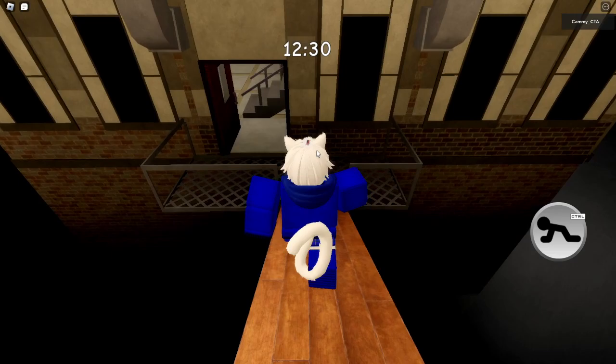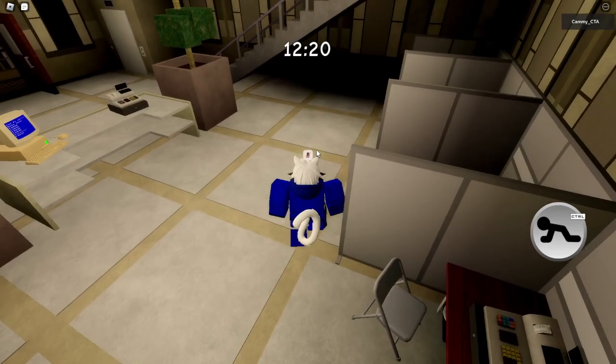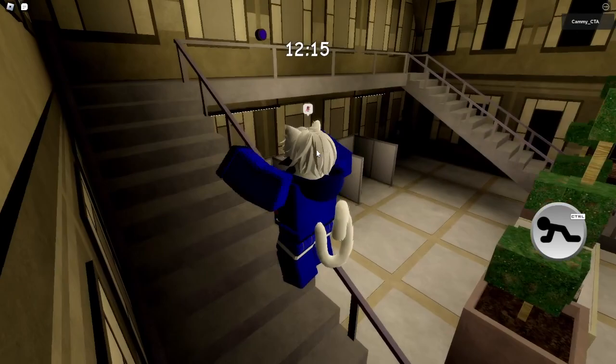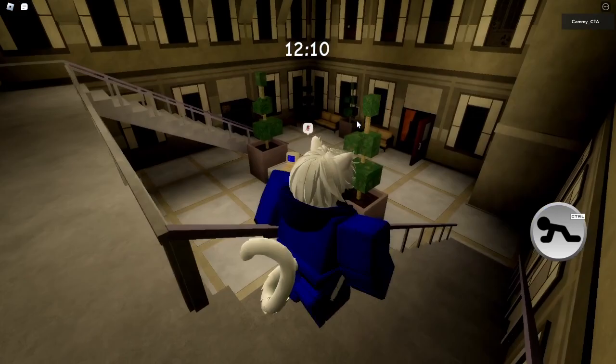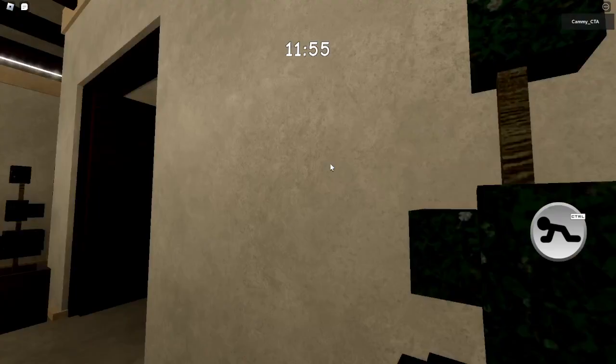I need to press that button, and there's another button I need to press in here as well. This place has been empty, but the vault upstairs is still sealed tight — there's got to be something good in there still. Here's the other button which I need to press. That's opened up some stuff. I need to find a red key.